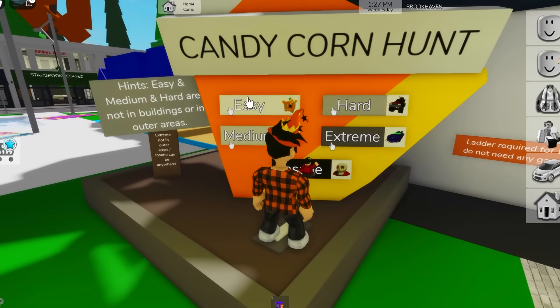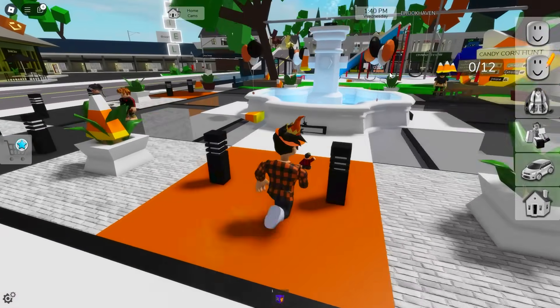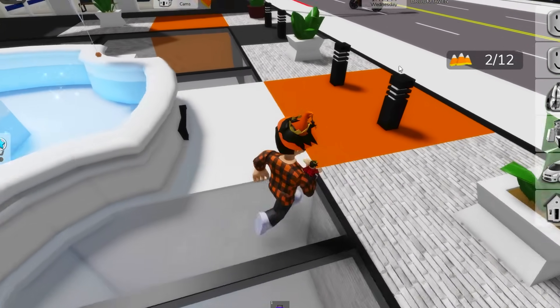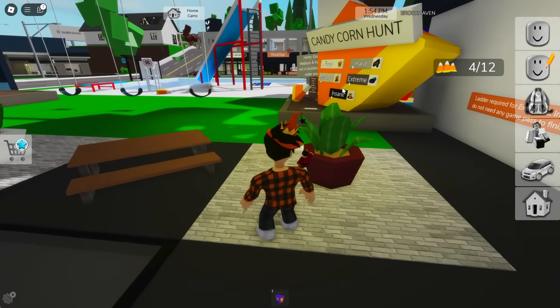Alright, let's try the easy one first! And on easy mode, we need to find 12 different candy corns! They are literally the easiest ones to find, since they are right at the start of the game! By the way, this makes a really different sound effect! In the past, this sound didn't exist! Alright, I already grabbed four!